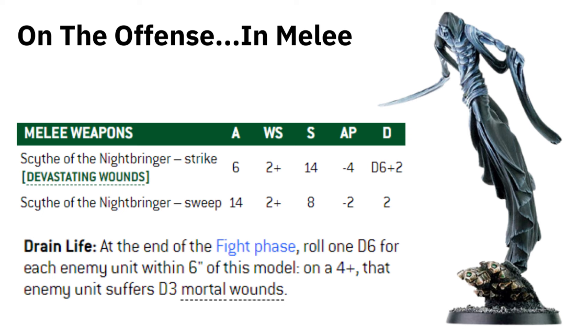It's all about the Strength 14 — you're going to wound on 3s probably, and against smaller stuff on 2s. Minus 4 AP means if they haven't got an invulnerable save, it's going to hurt. And D6 plus 2 damage is lovely. If you get swamped with a lot of infantry and small horde units, you've got the Sweep Profile.